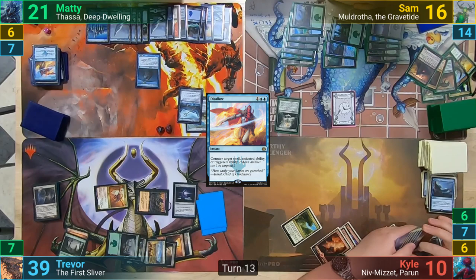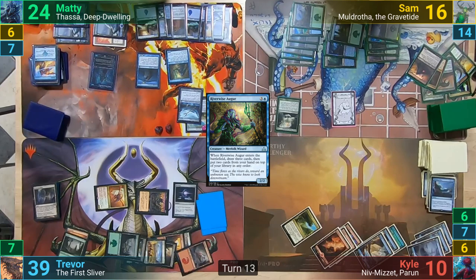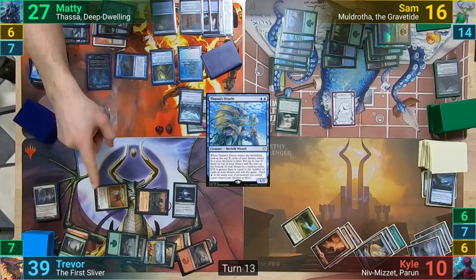Maddy untaps and draws. He recasts Thassa in his main phase, gaining one life. We then see the Riverwise hitting the stack, gaining him two more life, and then brainstorming as it enters. Thassa's Oracle comes back again, gaining him three, and he resolves that trigger, looking at his top seven and drawing one of them. Maddy then goes to combat and swings the Scourge at Trevor, dealing six. He then passes and flickers the Riverwise again at the end of turn, then has to discard down to seven.